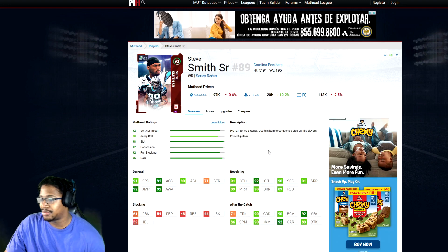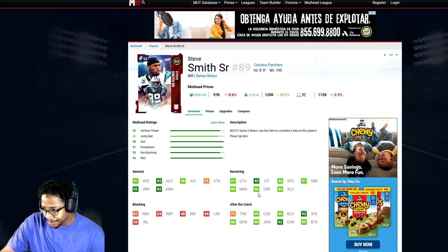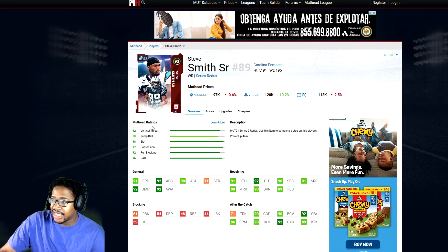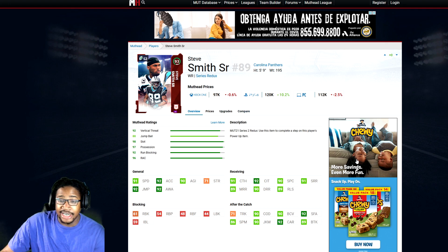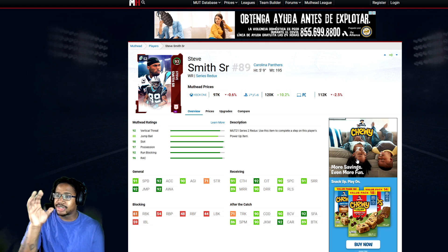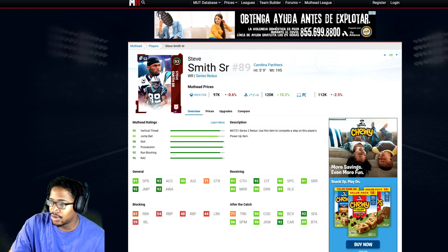Number two will be Steve Smith. He is a deep threat archetype with 91 speed, 92 acceleration, 90 agility, catching in traffic 90, spec catch 91, 89 short, 90 medium, 89 deep, release. This is the fully powered up release one. Obviously he is under 100K — you've got to snipe him at the right time. He's around 100K, so check the market. I try to get you guys receivers who almost everyone has 90 deep route running to meet the route running threshold. That's Steve Smith.